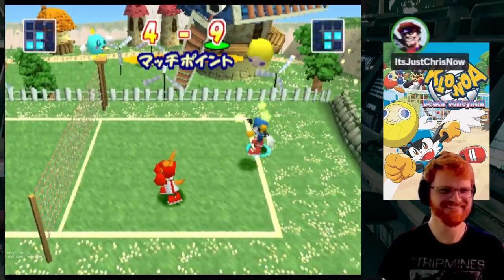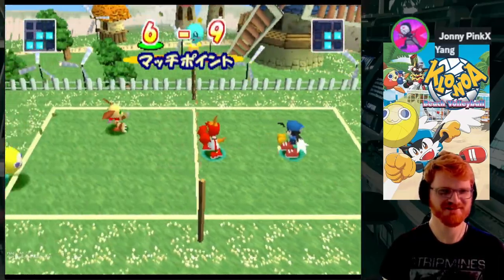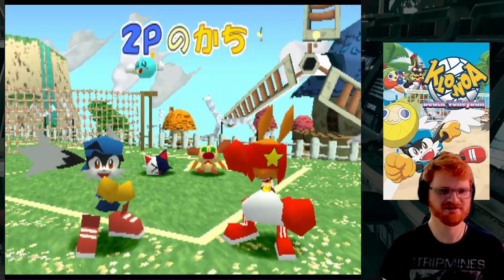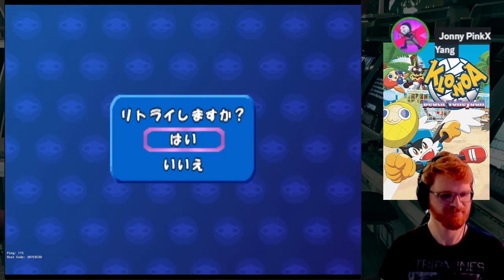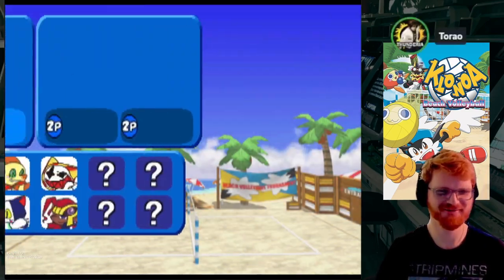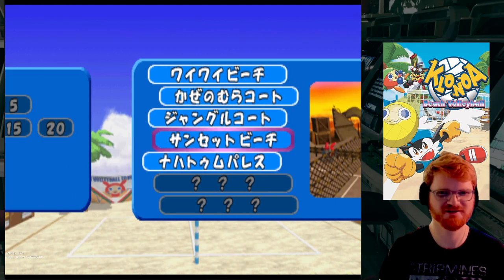I'm gonna have to figure out what button I haven't pushed yet, because the only thing I can do is taunt and hit the ball immediately over the net. Square is context sensitive. X could definitely dive at the ball for you if you wanted to, like jump at it from distance. Alright, we're gonna run that back. We got a 1-1. Alright, I gotta pull a Noah. Man, I love mystery bracket.